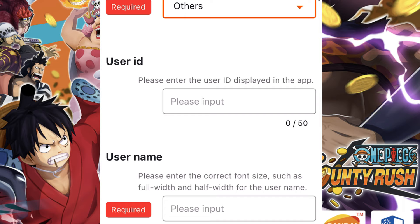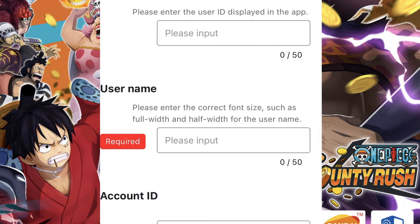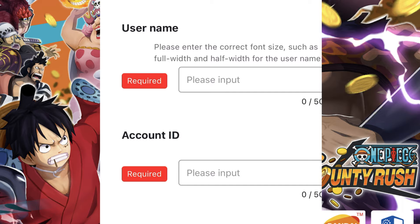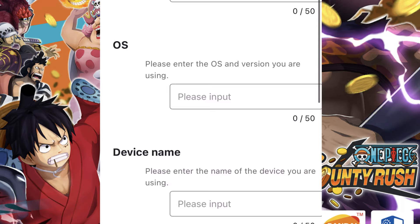Next, enter your user ID. Your user ID is visible when you click on your account name in the top left corner — the ID shown there is your user ID. Also enter your username, like 'Big P.' Your account ID is the 12 alphanumeric characters shown at the top left corner of the main title screen, before you enter the home screen.